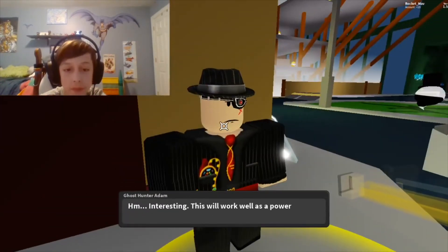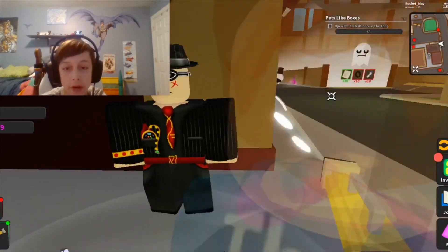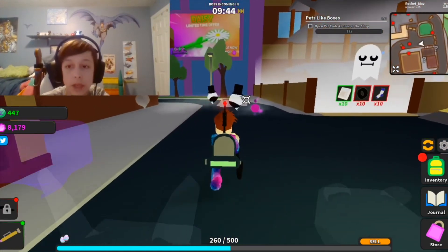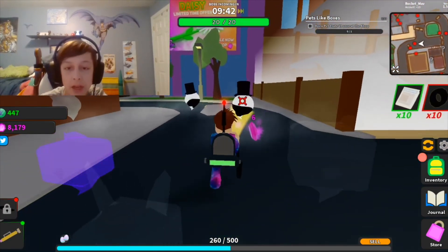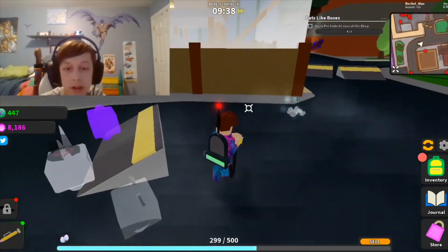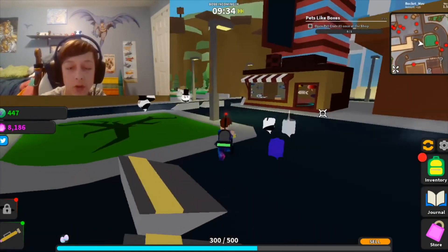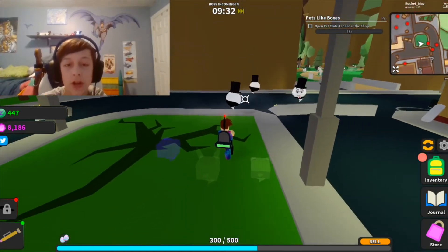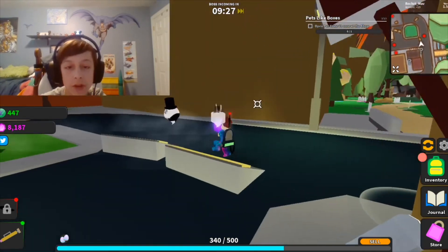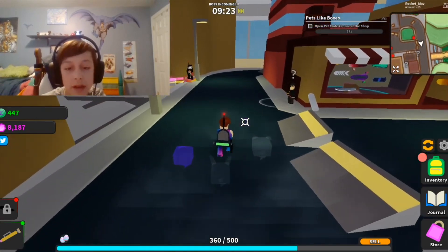Return them to ghost hunter Adam — hello there. Give me some gems. Buy yourself something cool like a pet crate or a hoverboard crate. Alright guys, we're gonna wrap up the video here. This is pretty much Ghost Simulator: suck up ghosts, do challenges, complete quests. Thanks for watching — check us out on Twitch at Rocket Mav and on YouTube at Rocket underscore Mav. Like the video, subscribe if you haven't, and we'll see you in the next video!